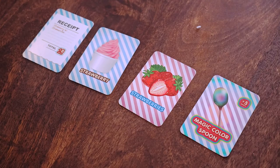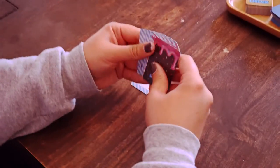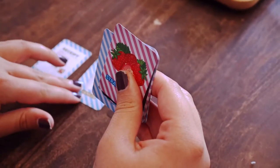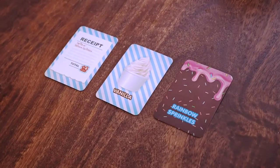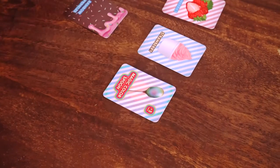Deliver an order by placing your order card with its flavor and topping cards face up on the table. For example, if your order were for vanilla soft serve with rainbow sprinkles, you'd lay down the vanilla flavor card, the rainbow sprinkles card, and the order card requesting those items. You don't have to deliver just one order though — you can deliver multiple orders in one turn, or use any bonus topping cards for bonus points. More on that later.